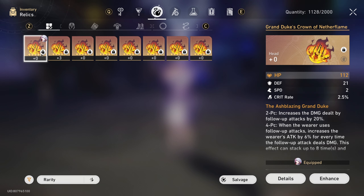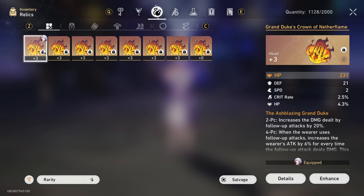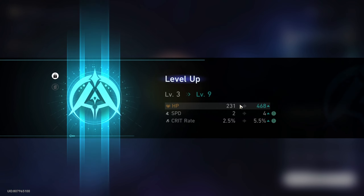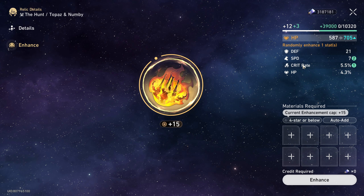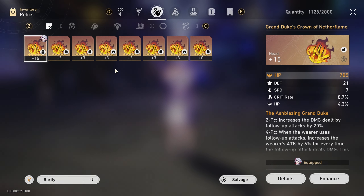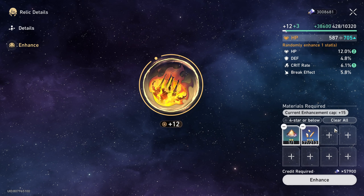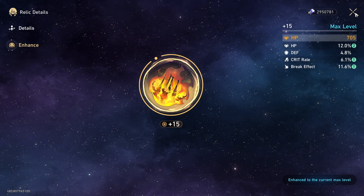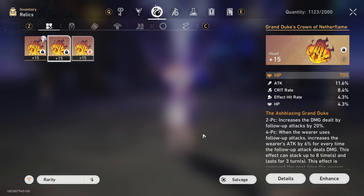Now let's go to the head pieces. We don't have any double crit piece. This one is speed, this one is a high roll. Wait — all of these are crit rate? None for crit damage? Crazy. Speed and crit rate — pretty good so far. Plus 12, another speed, lastly crit rate. Two rolls each — that is already pretty good. Two rolls for crit rate. For the head pieces we got two of them with two crit rate rolls, and the other one also has two speed rolls.